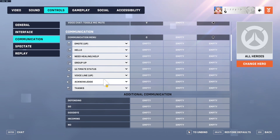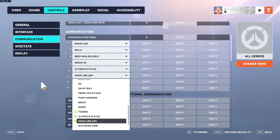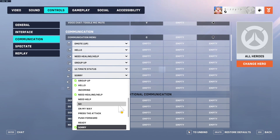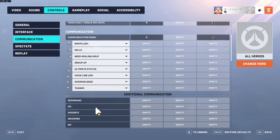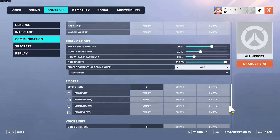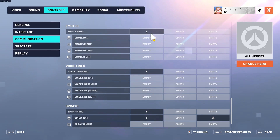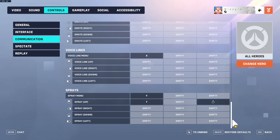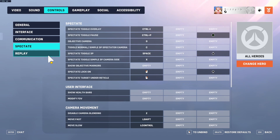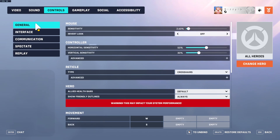For the communication menu I have it set to the default C. You can customize the voice line wheel — for example, if you want to be able to say 'sorry,' you just swap that in and it will change it in your wheel. I have emote menu set to Z, voice line menu set to X, and spray set to T so I can actually access that stuff.